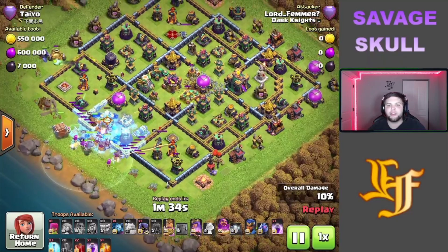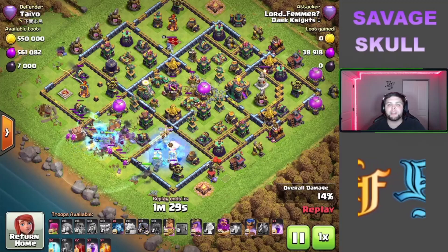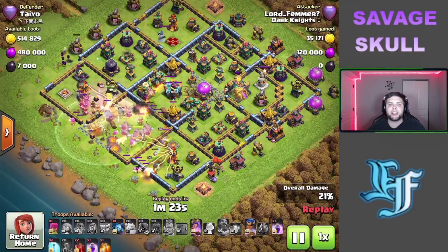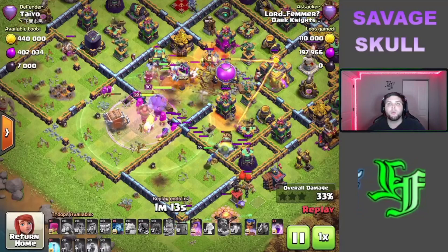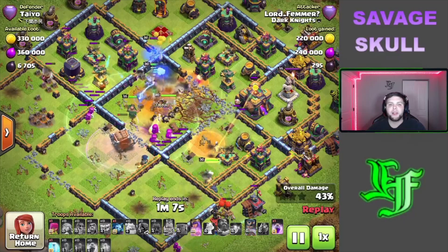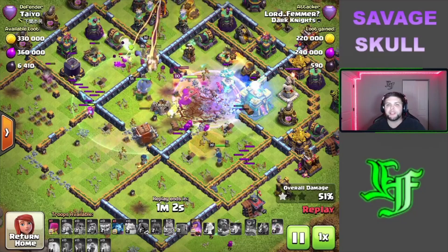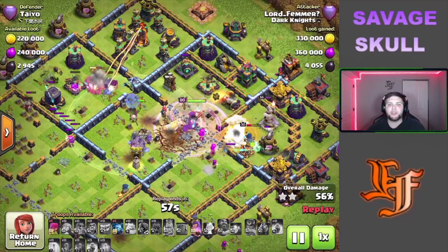I use another yeti on the other side to funnel, and as you can see we push the majority of the main army up. I use an early royal champion just to funnel out this little box and get as many super archers going up with the main army as possible. We're missing about two of them, but the rest are in the core with the yetis doing some crazy damage to defenses because of how far these arrows shoot. We freeze the town hall, use a rage with the queen, the RC comes up with the super archers, and we take down the town hall very easily.